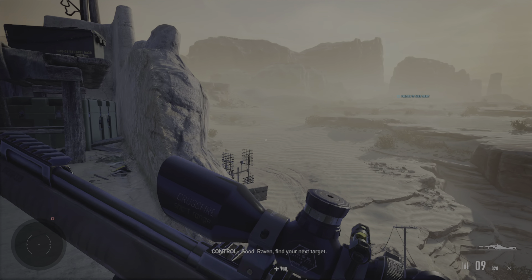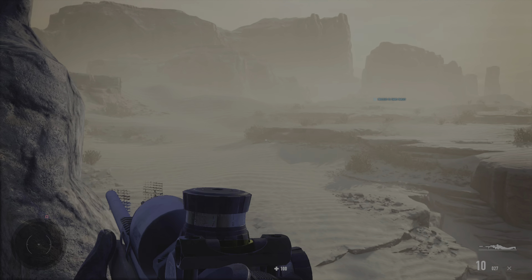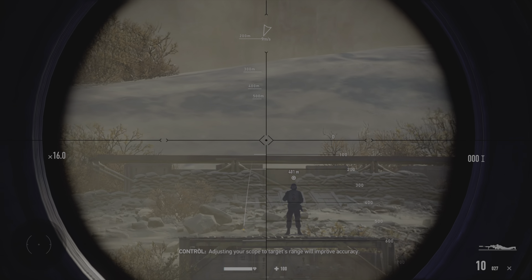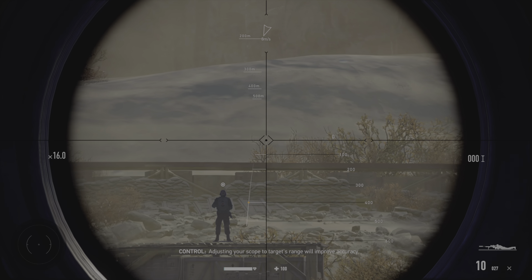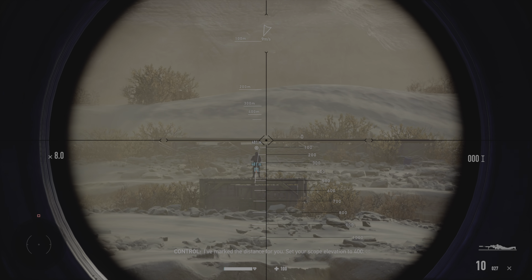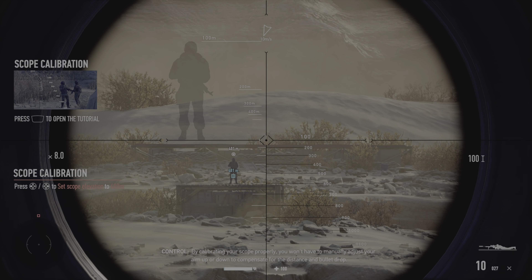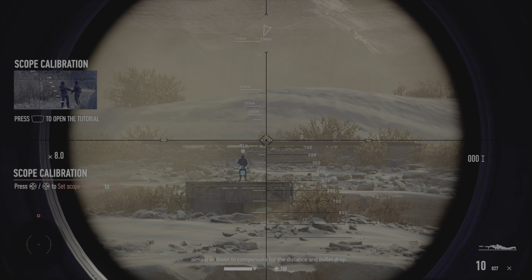Raven, find your next target. Adjusting your scope to the target's range will improve accuracy. I've marked the distance for you. Set your scope elevation to 400. By calibrating your scope properly, you won't have to manually adjust your aim up or down to compensate for the distance and bullet drop.